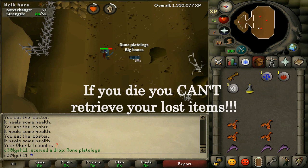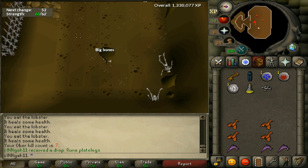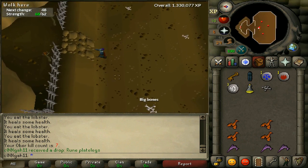Here's our final drop — rune plate legs. That's a great drop, worth around 37k right there. This is also a great way for Iron Men to get high-level armor.